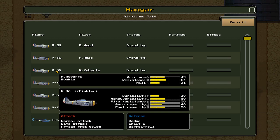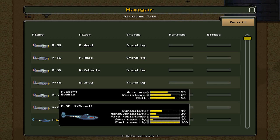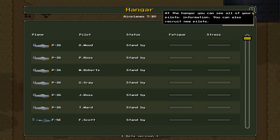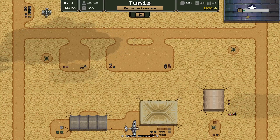You can see the fighter aircraft's stats: the P-36's attack moves are normal attack, dive attack, and attack from below. Defensive moves are dodge, split S, and barrel roll. We also have an F-5E piloted by F. Scott, our reconnaissance aircraft with 83 will, 69 resistance, and 59 accuracy — basically a scout version of the P-38. We can also recruit new aircraft. With 2,000 gold we could get more P-36s at 500 gold, or a P-40 at 550. I'm going to spend 550 to get a P-40 to join our crew.